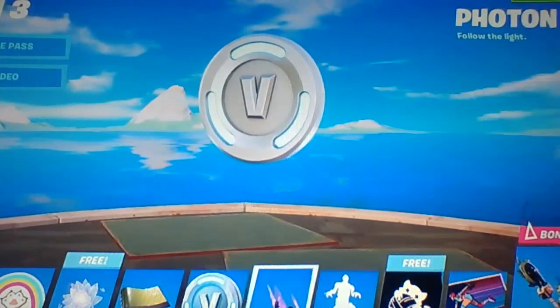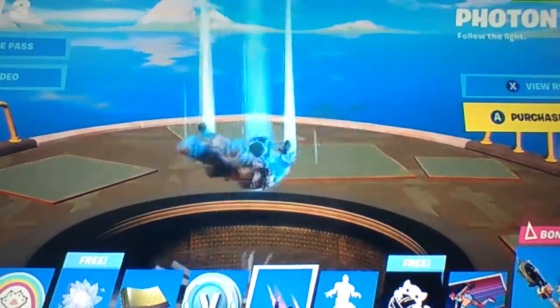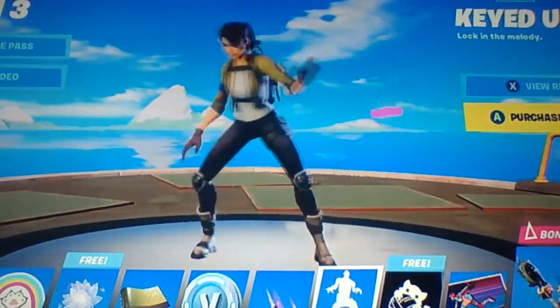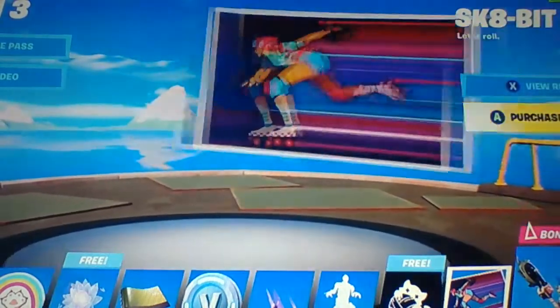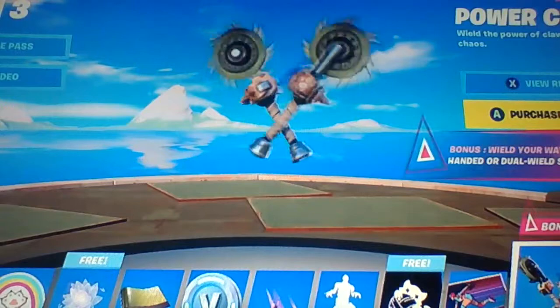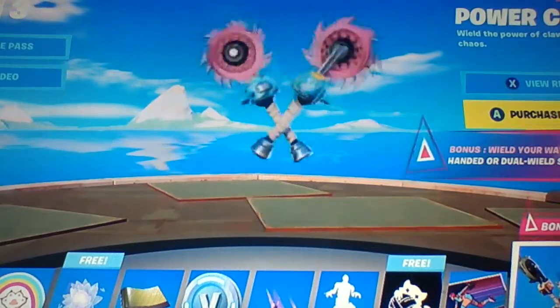Then we got 100 V-Bucks. Then Photon. Then we got Keyed Up - super nice. Then we have this banner. Then we have this other loading screen. Then we have these Power Claws - that's super nice.